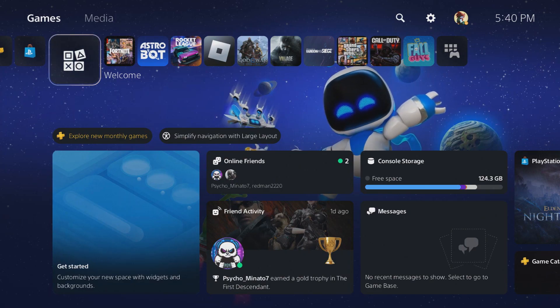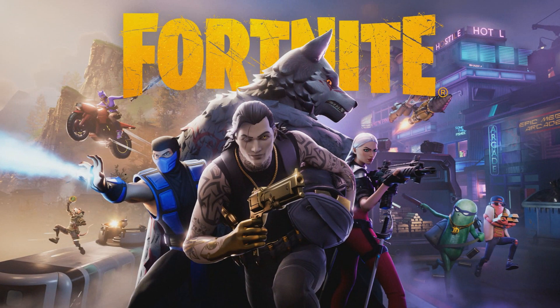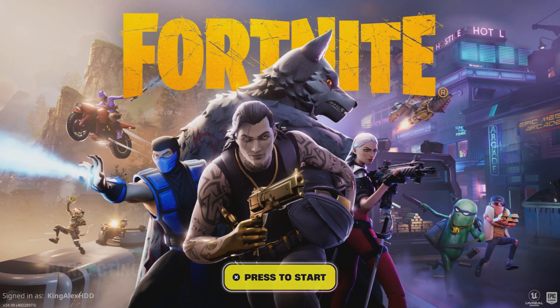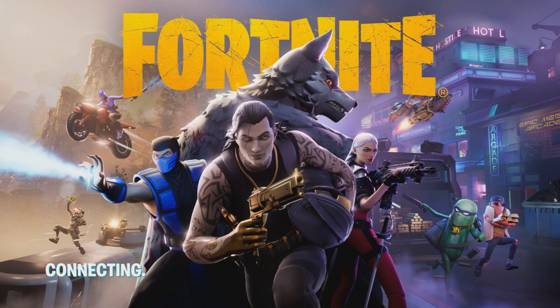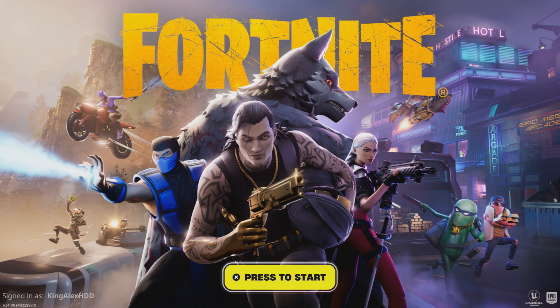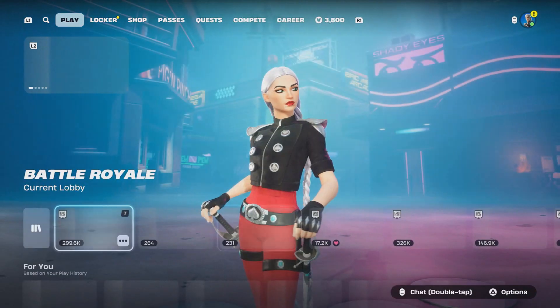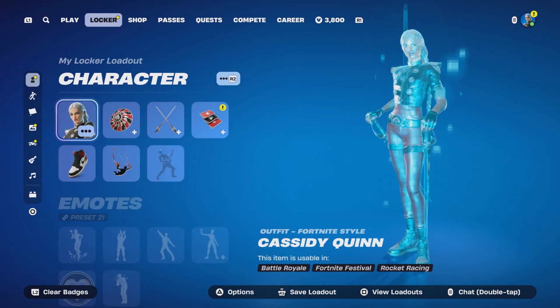Once you enable your two-factor authorization, start up Fortnite on whatever platform you're on - Xbox, mobile, PC, Nintendo Switch, whatever. Once you start it up, it should give you a free emote. I'm going to show you the emote that you get on top of that, so you can see the free stuff you get when you do this.